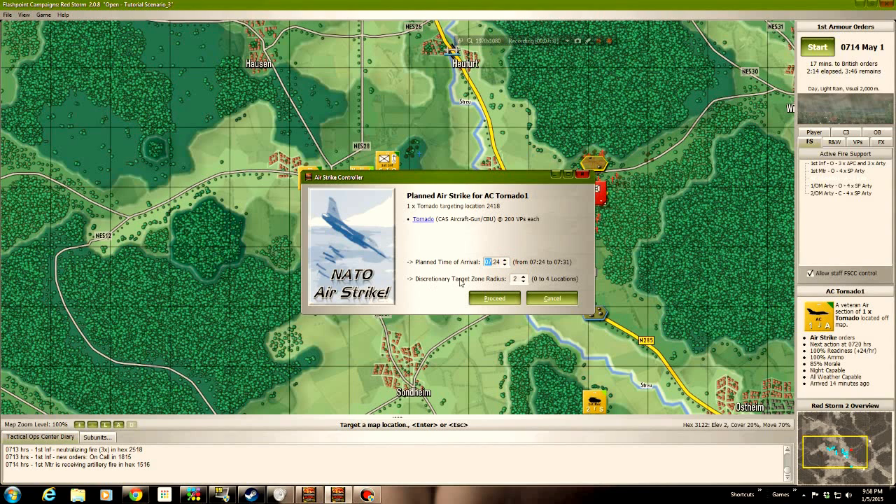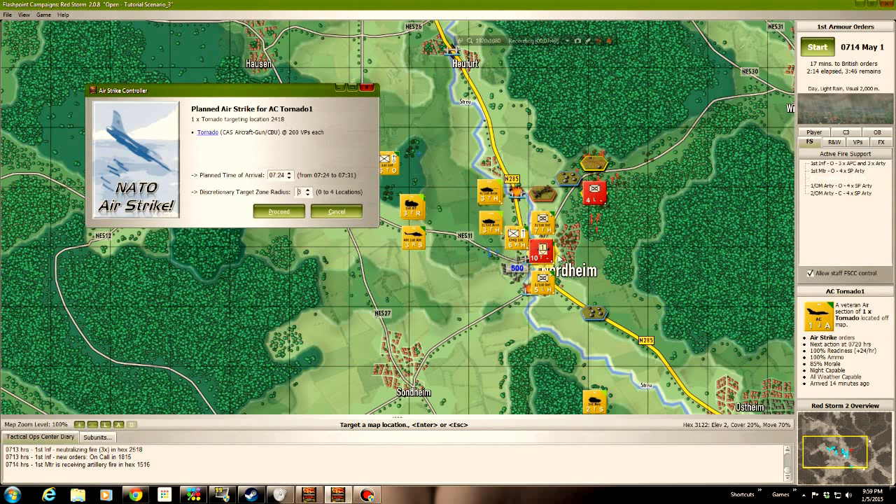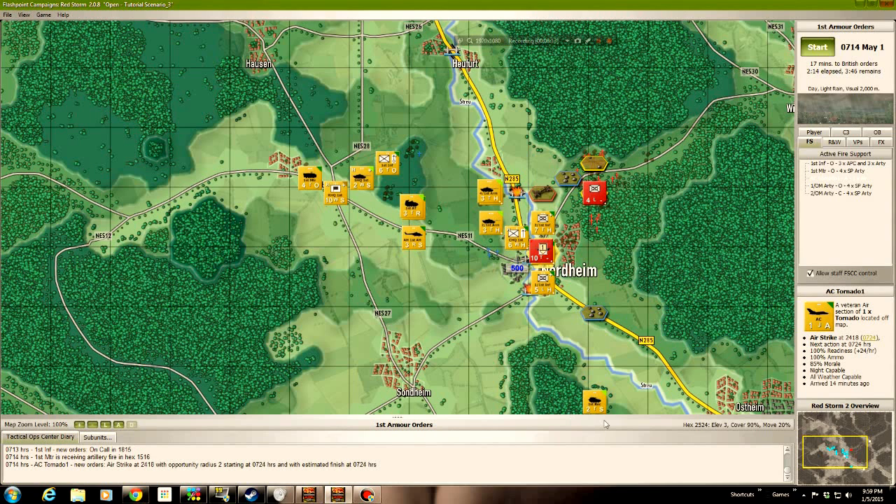It allows me a discretionary target radius up to two hexes - looks like I can go to three or even four. The question becomes do I think this guy is going to be there, or do I want to open the option for other things, especially if he manages to move a couple hexes away? I'm going to stick with two and hope that the tanks are still there and haven't wandered down the road raising more hell, and that the airstrike will be productive and maybe even leave some of our guys alive when it's all said and done.